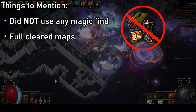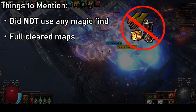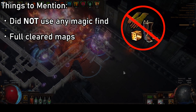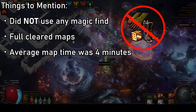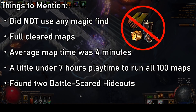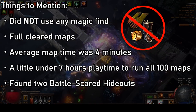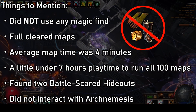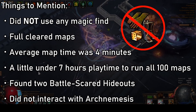While I do believe players should run as much magic find as possible without sacrificing clear speed, for the interest of this test I did not run any, as we wanted to get a baseline for the efficacy of divination scarabs. We were nearly full clearing every map with less than 50 monsters remaining. A standard map took around 3 minutes to run. When a delirium mirror occurred, they took on average 4 minutes. And when harvest appeared, the map took roughly 7 minutes to complete. This averages out to be about 4 minutes per map across the test, or about 6.5 hours playtime to run all 100 maps. We also found the random chance battle-scarred hideout twice, and were not interacting with the arc nemesis league mechanic at all during this test, so you can probably expect even higher profits.